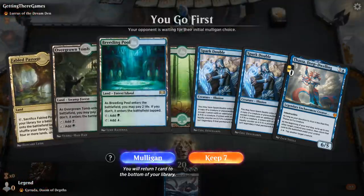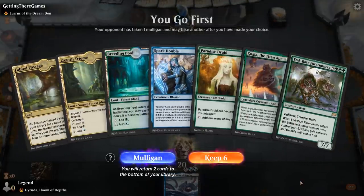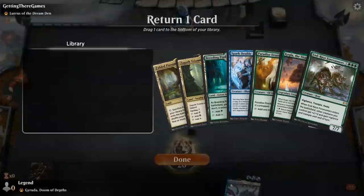Game 3: we're on the play, but this hand is missing any sort of ramp — easy mulligan. This hand's also not great, but I guess I could Spark Double my Paradise Druid if needed. I'll try it.